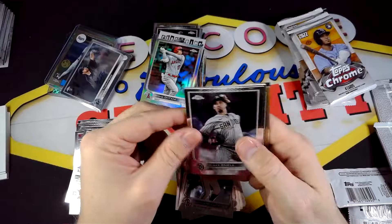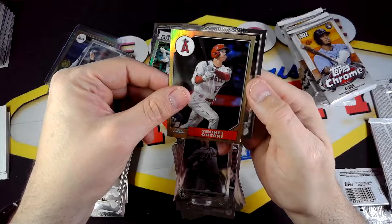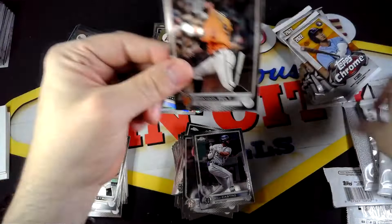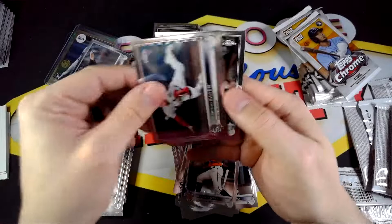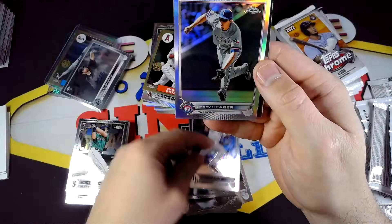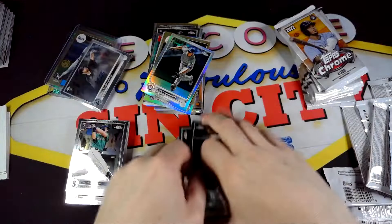Alright, next pack. Castro, another nice Shohei, and Kyle Tucker. Brandon Belt, Jake Myers, Bader, and Cal Raleigh — okay, not too bad. He's actually having a really productive year for the Mariners. Merrifield, Nelson Cruz, Corey Seager Refractor, and then Santana.